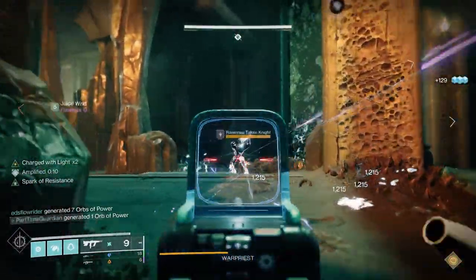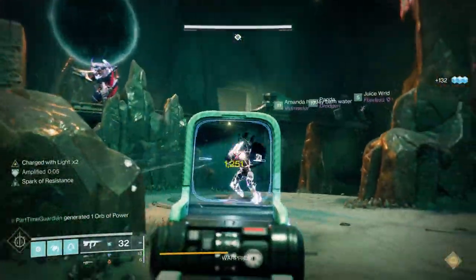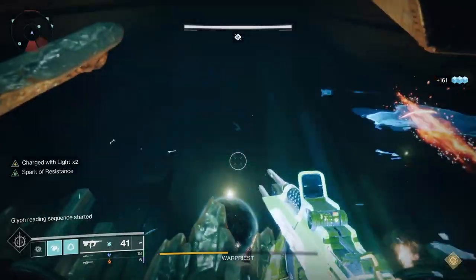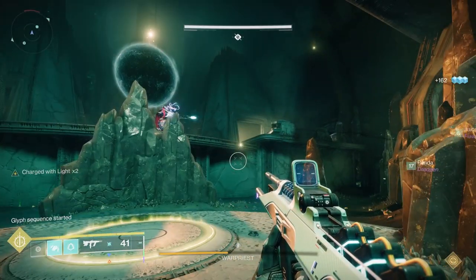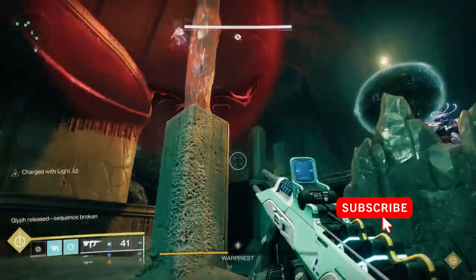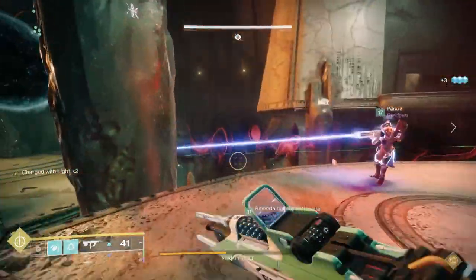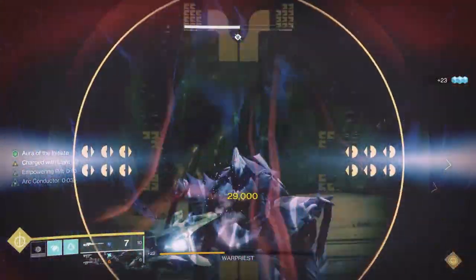To enter the DPS phase, the person in the middle steps on the plate and calls out which pillar lights up — left or right. If they don't see either, it's probably middle, since the middle plate is behind where you're currently looking. The person called out steps on their plate first. Let's say it's the left person — they step on, then look to see if middle or right is lit up. If you see right, it's right; if you don't see anything, it's probably middle. The last person to step on gets a brand.